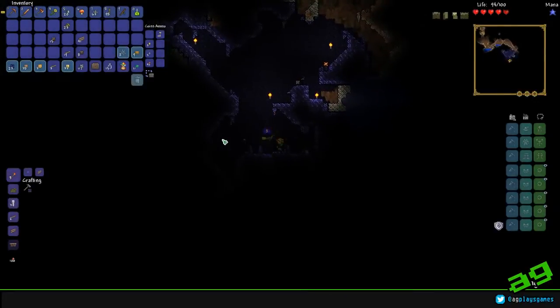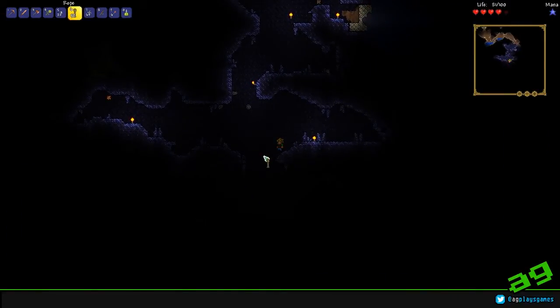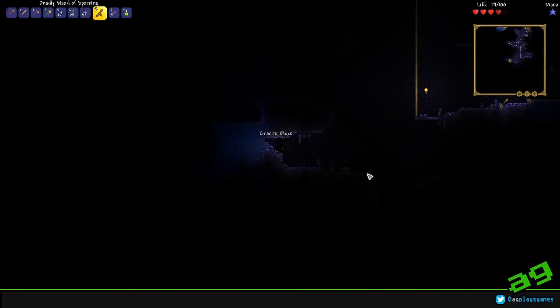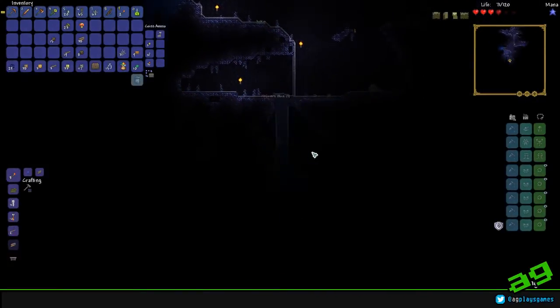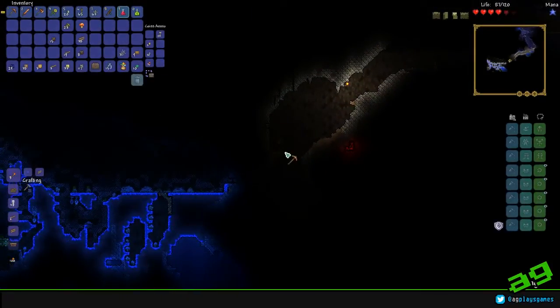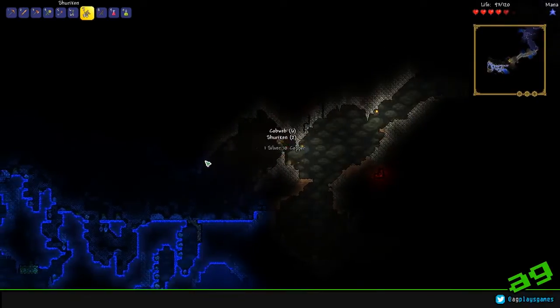Cobwebs are great for adding decorative flair — making a bed, for example, that's really cool. So I'm just going to flatten this out; you don't have to do this, but it depends on how big you want to build. So I'm going to do a couple of things real quick. Now that this is nice and flat, the first thing I'm going to make is a furnace because we're going to be wanting to do some stuff with some stone bricks.